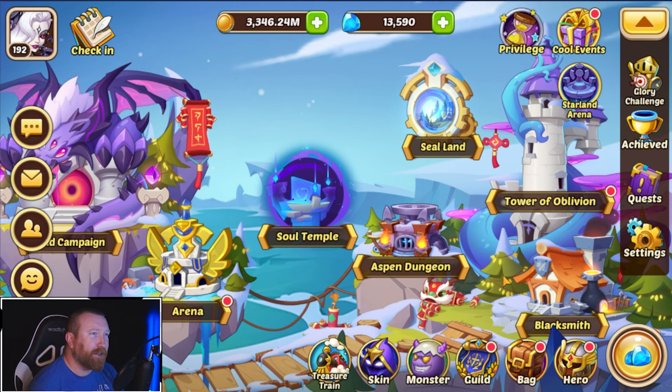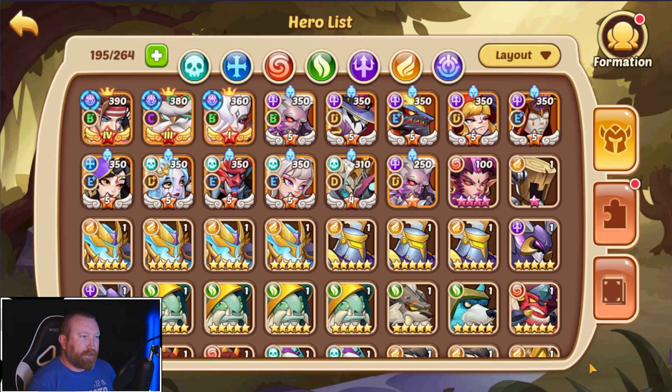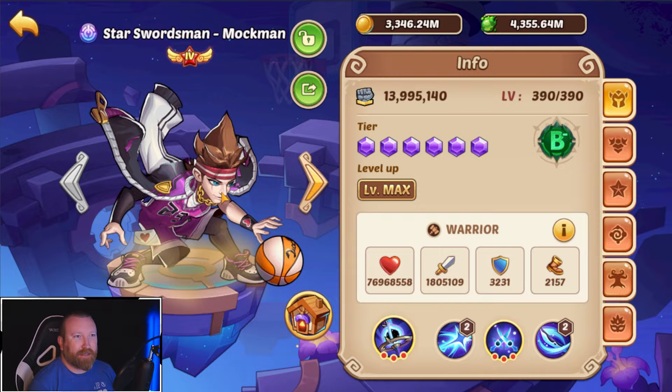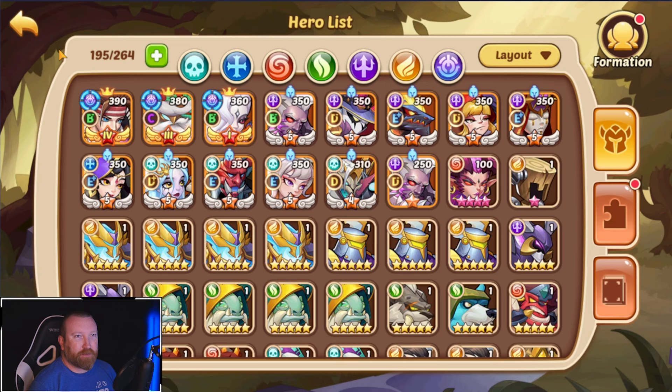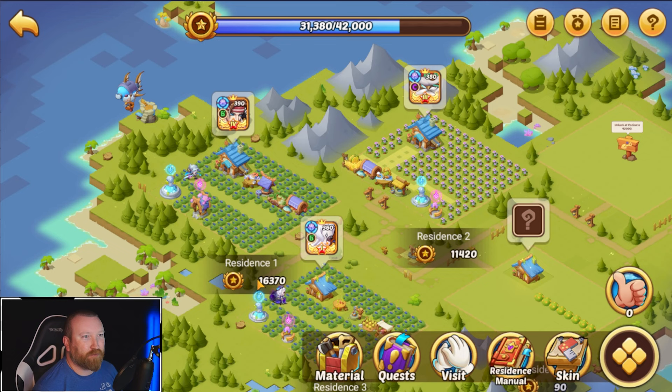What's up guys, Very Game here back with some more Idle Heroes. Today we're doing something we probably should have done on our free-to-play account a while back. What we really need to do on this account is put every ounce of power into our main damage dealer. It seems like splitting our power is kind of detrimental to the overall power of our account.